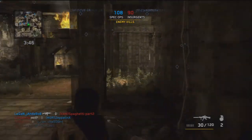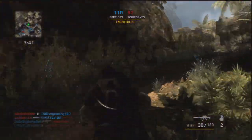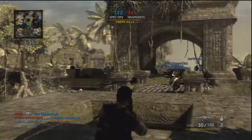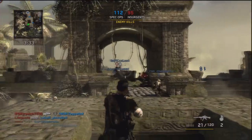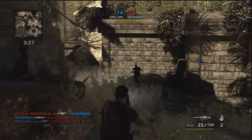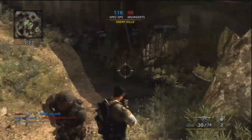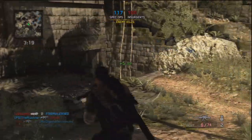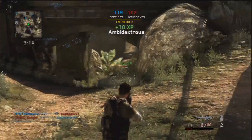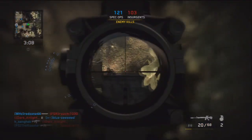They changed some of the lobby stuff that was annoying people, and gave you the option to turn off your XP that pops up on screen. I don't really know why you'd need that turned off — maybe some people find it distracting, or they think it's copying Call of Duty. Personally I like having the XP there. It's a pat on the back — like a little achievement while you're playing, and I definitely don't mind it.